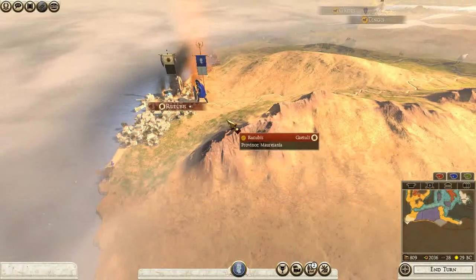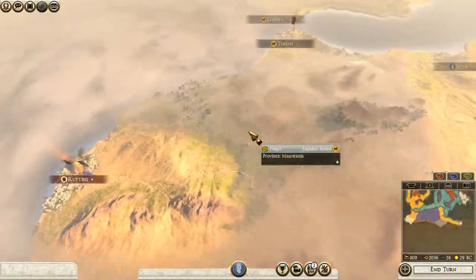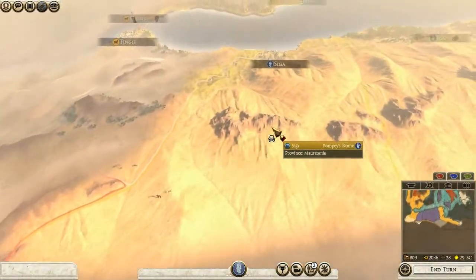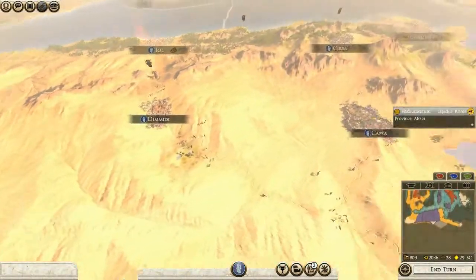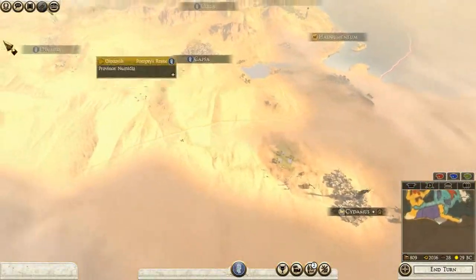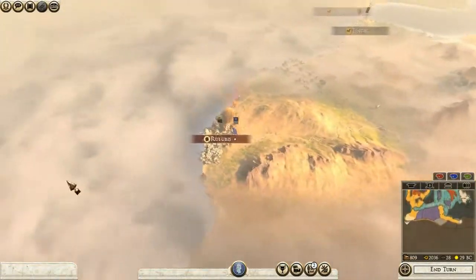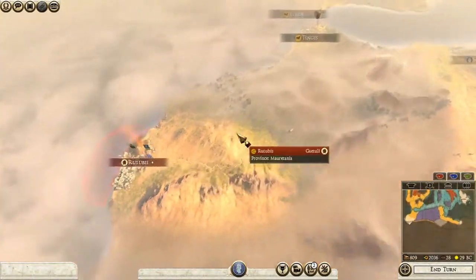Hello everyone and welcome back to my let's play of Total War Rome 2. Last time we basically took control of all of West Africa. We wiped out the Numidians and now we are about to wipe out the Gaetuli.